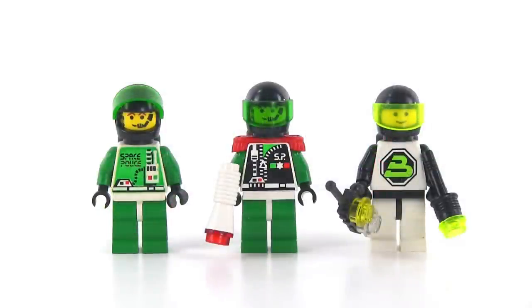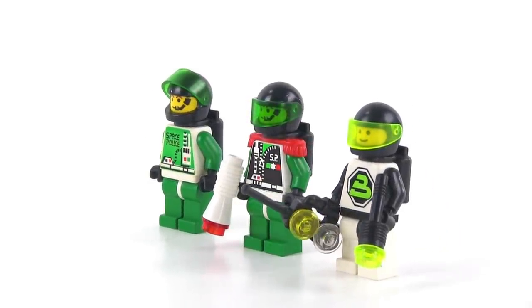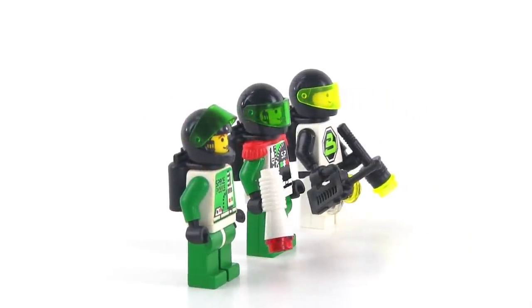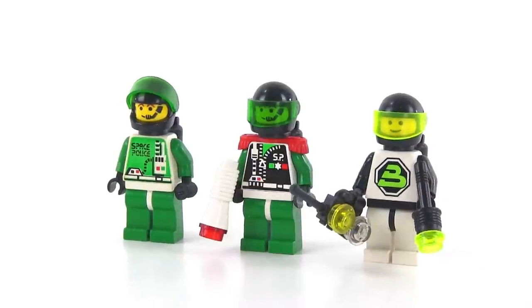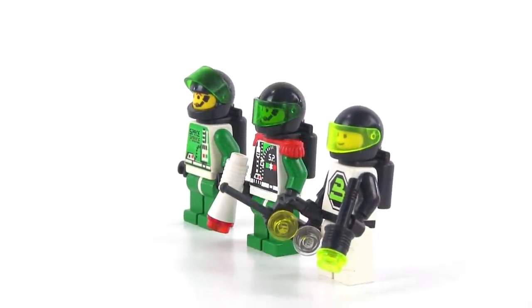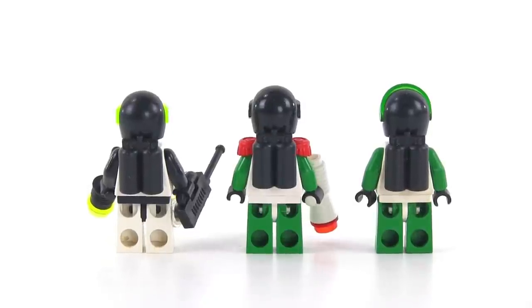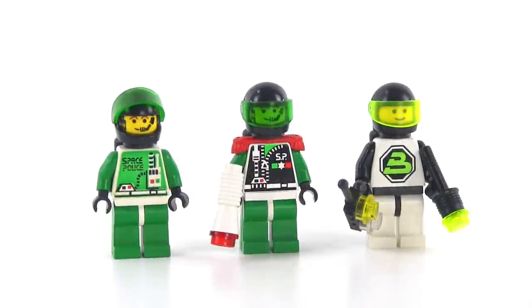Three minifigs came with this set: two Space Police officers - I think the center one is supposed to be a captain, somebody of higher rank, with different prints. And then one solitary Blacktron bad guy - a very happy Blacktron bad guy. What a concept that was: marauding space bandits with smiley faces. Only LEGO could pull that off, actually having bad guys that just look really happy and wholesome. But it allowed you to switch things around and make them good guys if you wanted to. All these have air tanks which were continued all through to Space Police 3 and a little bit beyond. Still very useful pieces, and there are no prints on the backs of the heads or the torsos - this was before that era.